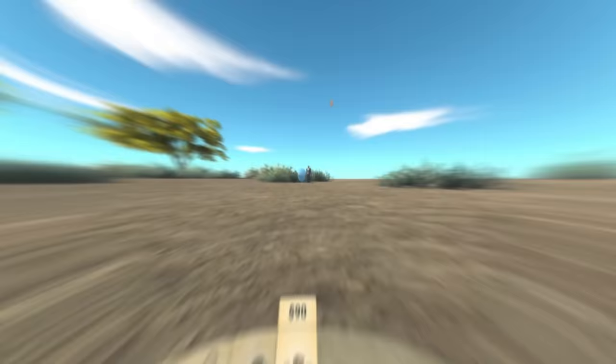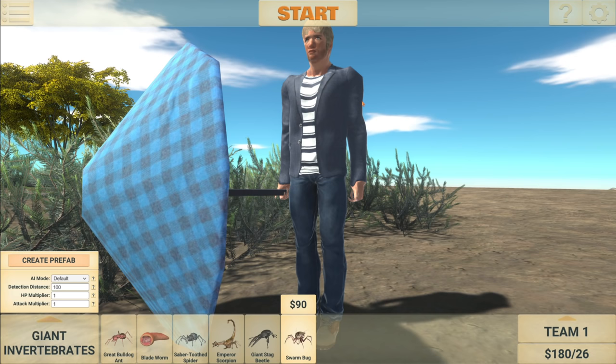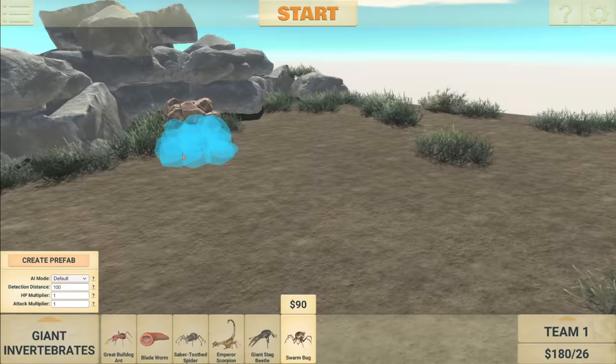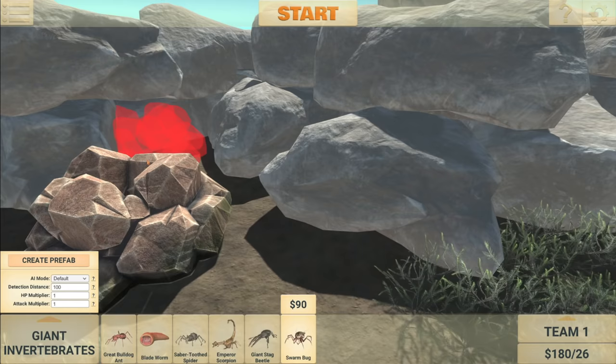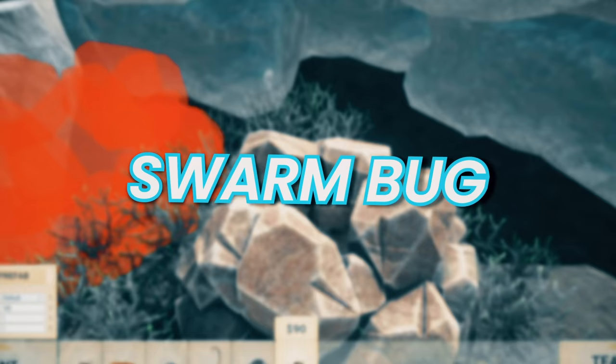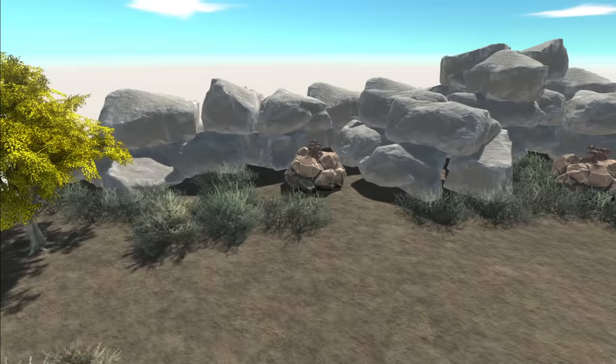Welcome back to Animal Revolt Battle Simulator. We have another new update. So we have Coward Cole here, and also over here there's a pile of rocks, but this isn't just any ordinary pile of rocks. This is actually a nest for the new faction, the Swarm Bug. So let's see what they're like, shall we?